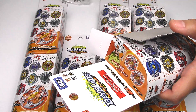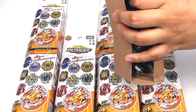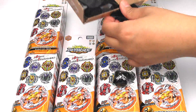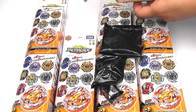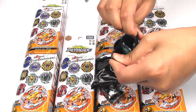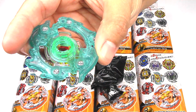I see stickers already, but I don't want to spoil it for myself right now. Let's just get to the unboxing. Let's see what we get in our first one. If you want, you could try and take a guess of what I'll be getting. Alright, so a driver, possibly a frame, and a disc. Let's start off with the layer. We got Z Achilles! Look at this nice teal color — that's pretty awesome.